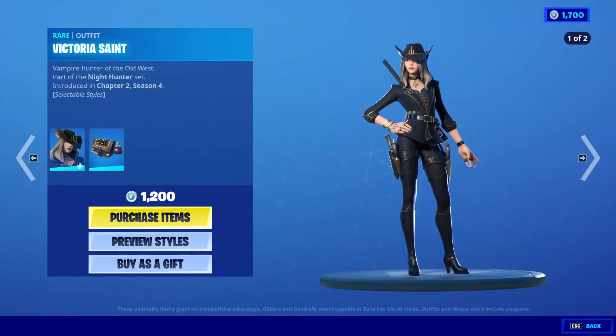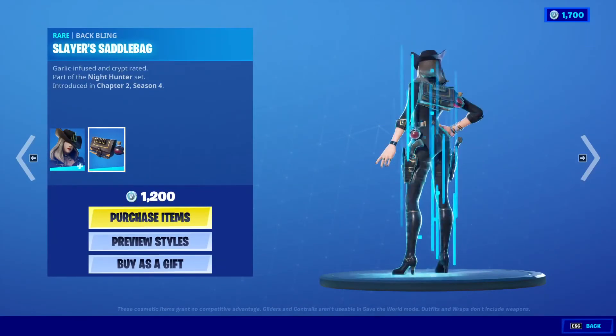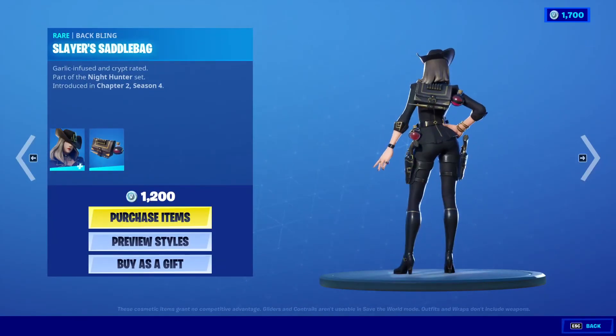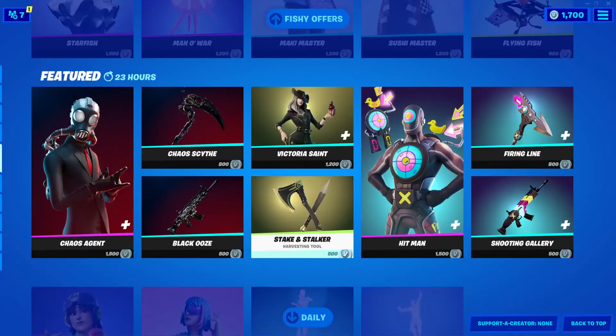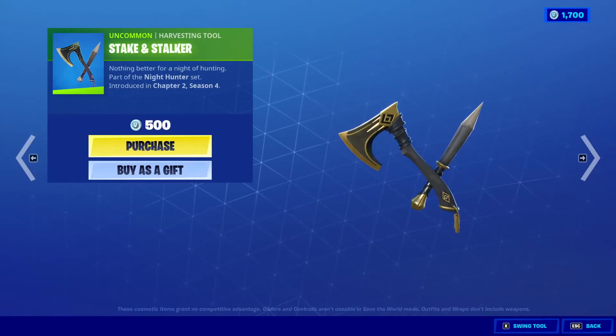Victoria Saint is back, 1,200 V-Bucks with the back bling Slayer's Saddle Bag. Stake and Stalker Harvesting Tool, 500 V-Bucks.